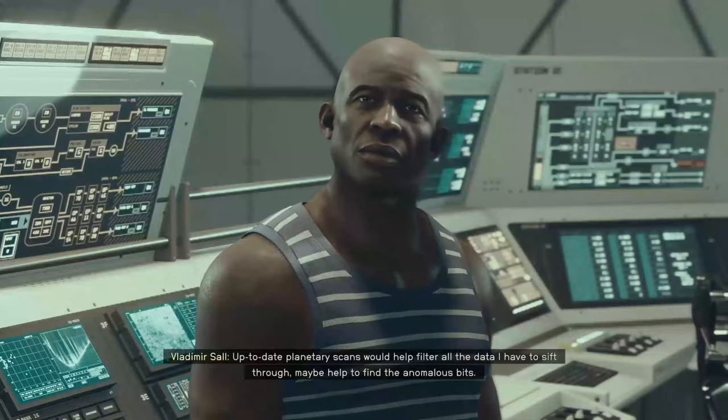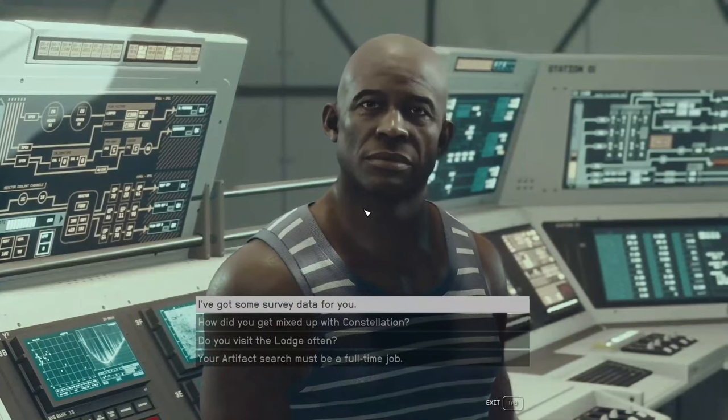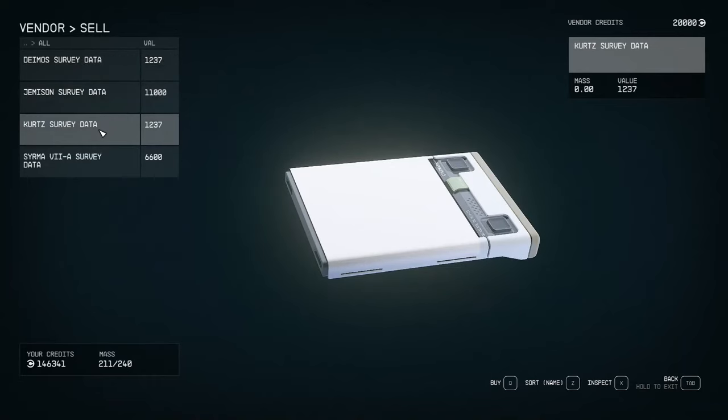When you first speak to Vladimir, select a dialogue to discuss his artifact search being a full-time job. This will lead you to let him know you can get him survey data, if you already have a data slate ready to turn in. The third dialogue option is to tell him you have survey data. This will open up the vendor where you can then sell the survey data you have collected. If you don't already have one, begin scanning the planets, then come back to make some extra credits.